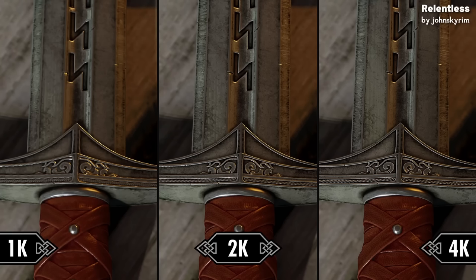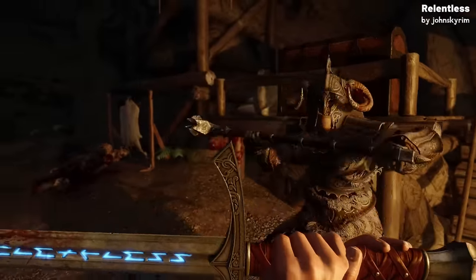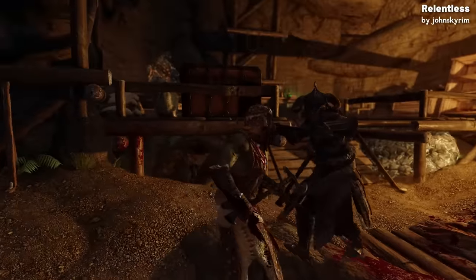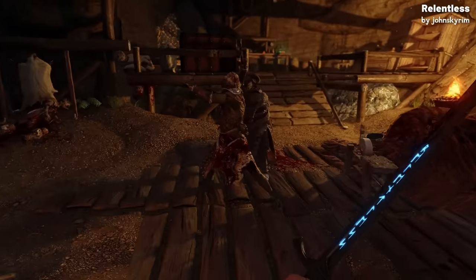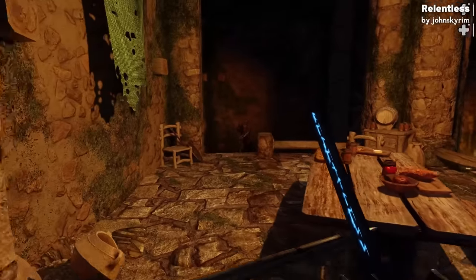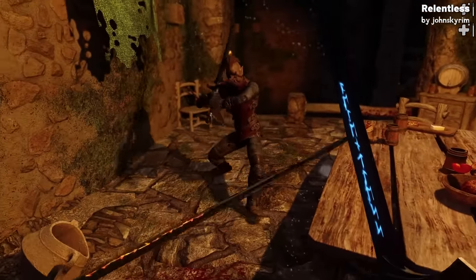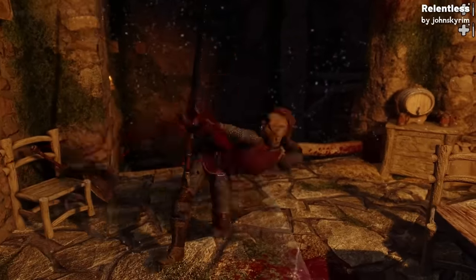To get the Relentless sword in-game, you'll need to craft it at the Skyforge. The mod also includes special versions of the sword with fire and ice runes overlaid on top that glow and blink in the dark, making it look even cooler and more unique. And according to the mod page, there's an update planned to add a voiced quest for obtaining the sword, to enhance the narrative aspect of acquiring the weapon.